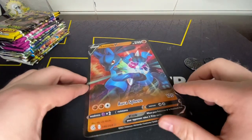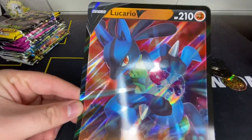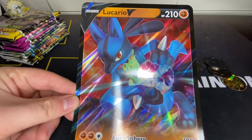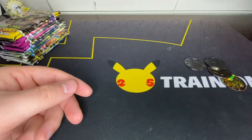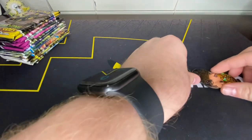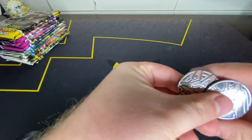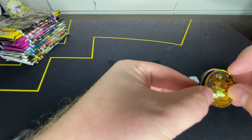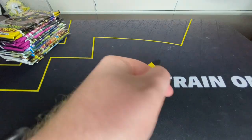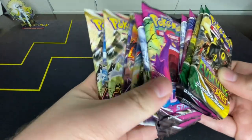The Lucario V Oversized — that's the only unique thing that comes in here. We did have a Lucario V Star Oversized card that came out in the V Star box not too long ago. And we have the coins — we have some for each of the heavy hitters: Tyranitar, Lucario, Suicune, and Raikou. So a couple of legendary dogs, and the two stars of the box.